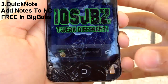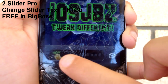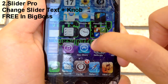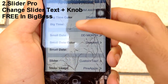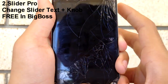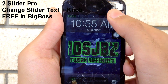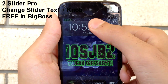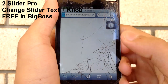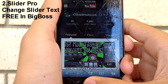On number 2 we have Slider Pro. Slider Pro lets you get a custom knob for your lock screen slider plus custom text — anything you like. There are lots of settings and I did make an in-depth video on that, link right here. There's also a big time feature which lets you open apps and change your time combination. I set it to open Safari to my YouTube channel — tap the big time and as you can see it opened right up.